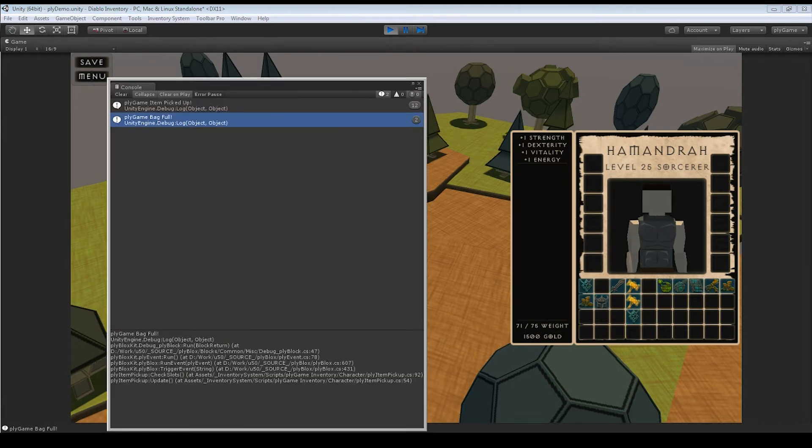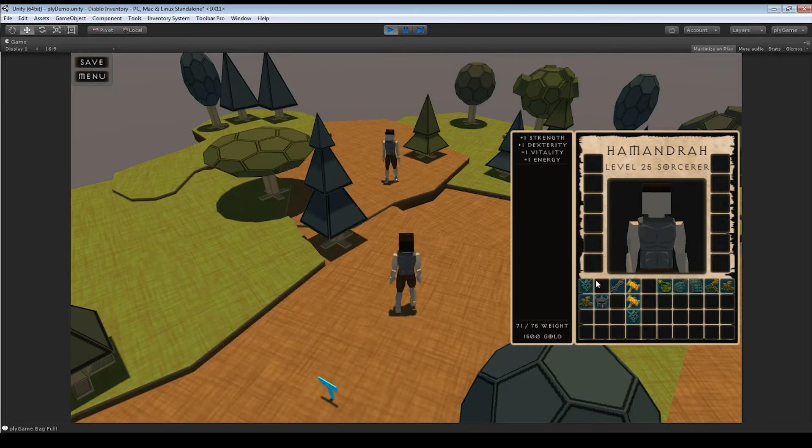There's also an optional equip slots area. You might notice little icons in the background — there's a head icon, a neck icon, and other equip slot indicators. They may be a bit dark but those are your equip slots. If you want to equip an item, you can simply right-click on it to auto-equip.